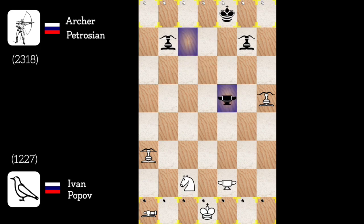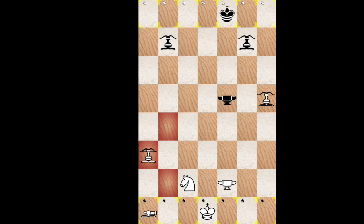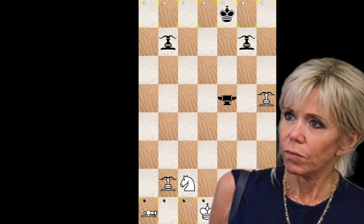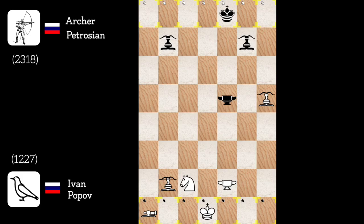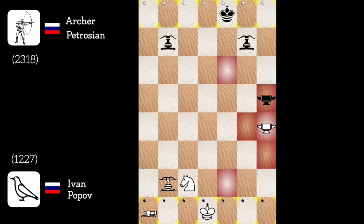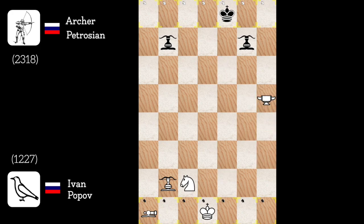Blacksmith to e5. I'll just have to move my archer to counter threat. I slipped on my space book, but in fact this is a little what you wanted. Never mind. Blacksmith to f5... Blacksmith to g4 then. Blacksmith captures, blacksmith recaptures.